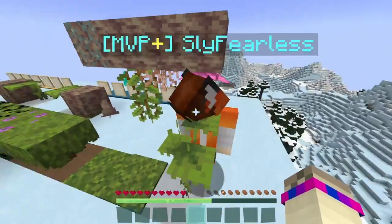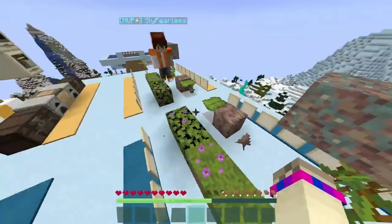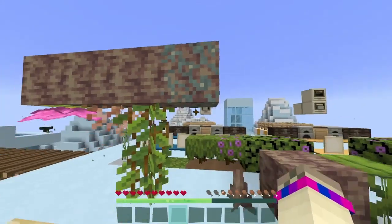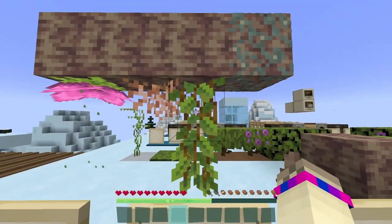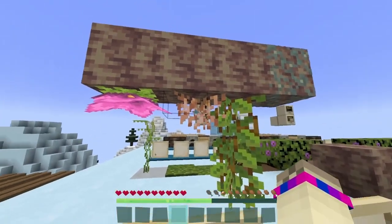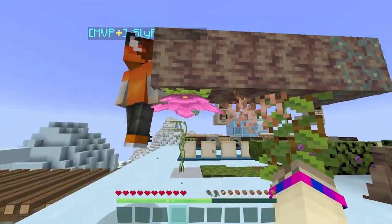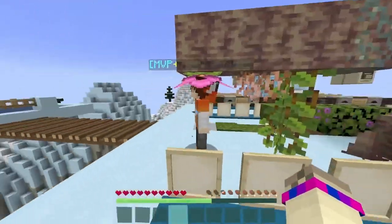And then we have the moss block, which can be found in the lush cave. And then the moss carpet, which will also be found in the lush caves. And then you will need one of the plants — and the other version of the little plant. A dripstone block — something with dripstone. Then there's the glow lichen, which you'll put here. The vines, which can also be found in the lush cave. Oh, glow berries is what they are. And then the root can be found in the dripstone bottom, I think. And then this flowering azalea flower will also be found in the lush cave.